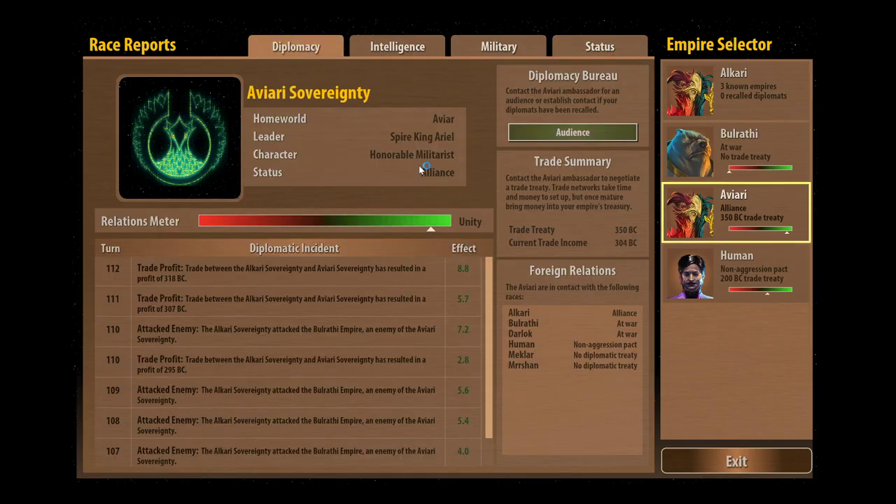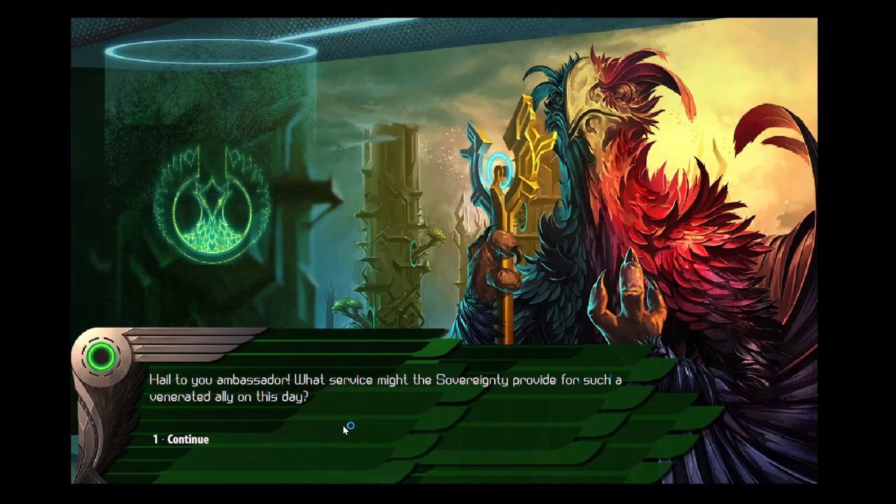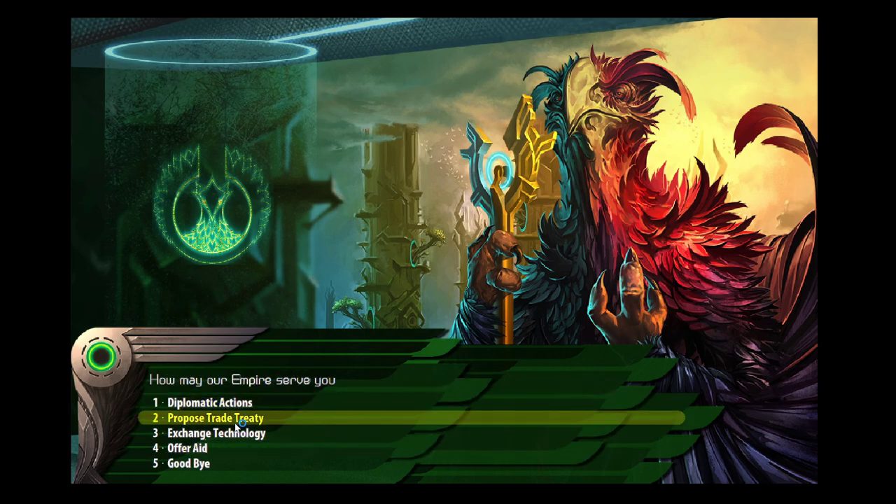The only thing I could do would be to break our alliance — and I don't want to do that. Our relations meter is currently in Unity, so they're really happy with us. They're calling us 'Venerated Ally,' which is a good thing to be called in this game.